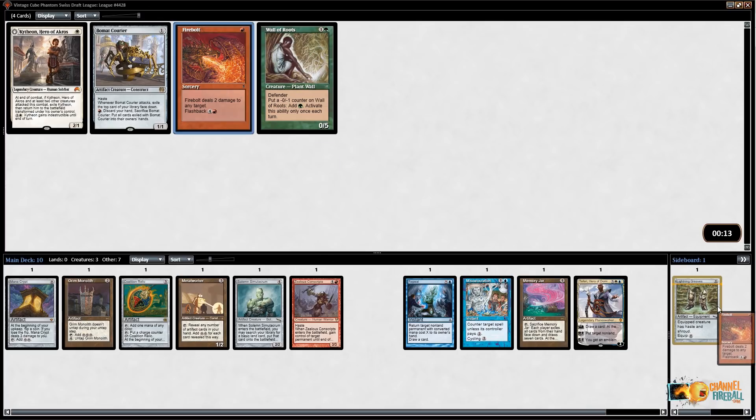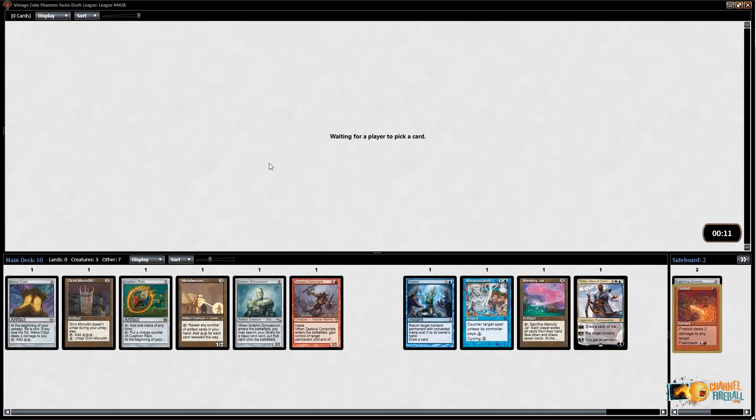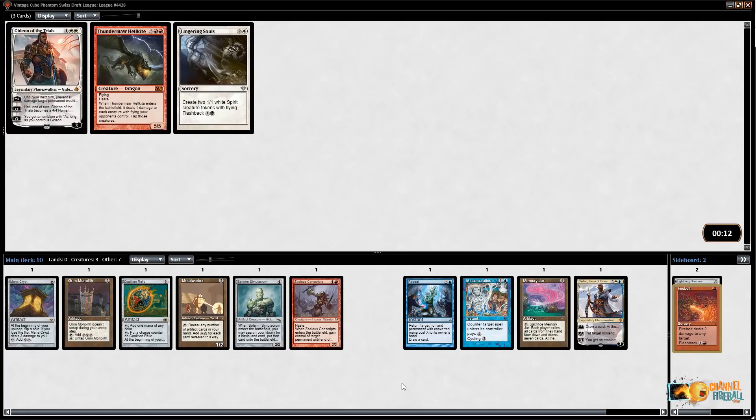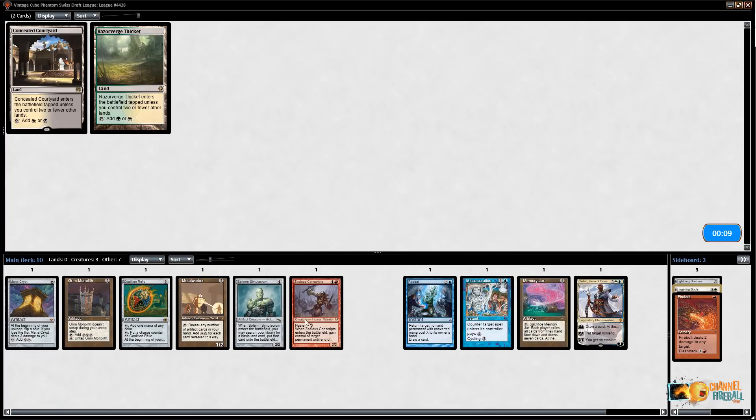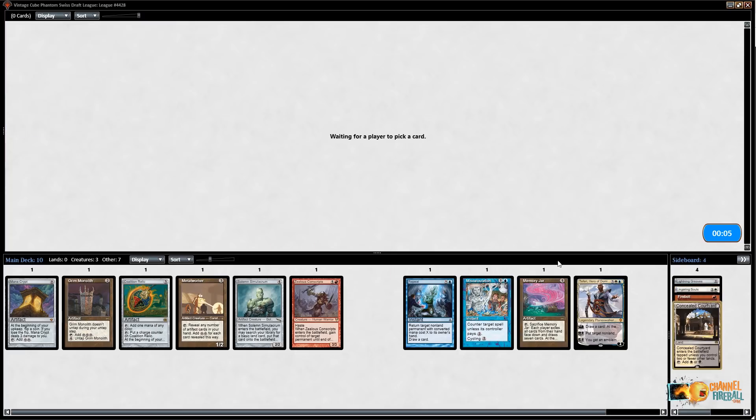I don't think I'm into Beaumont Courier, so let's just take Fireball. That's a really late Wall of Roots, by the way. I'm actually a little more likely to play Lingering Souls than Thundermaw Hellkite, though I'm not very likely to play either. I don't really have any color locked in — I have six artifacts, which is nice, though I was hoping to pick up a few more. I'm a little more likely to play black than green.